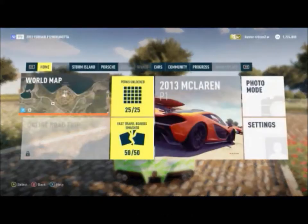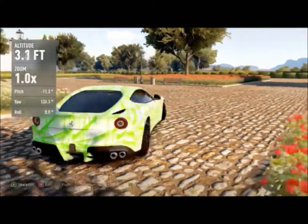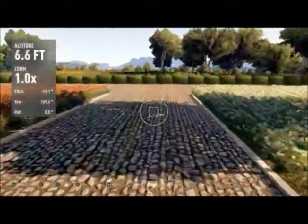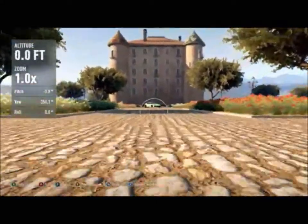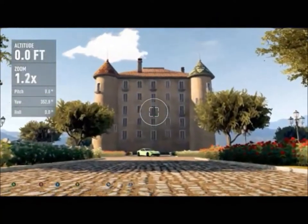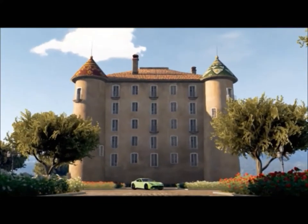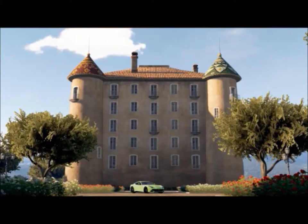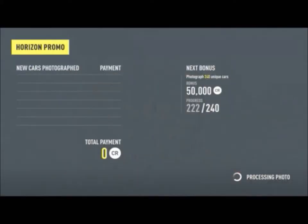From there, you just hit Start, go into photo mode, and switch to my controller because I can't move around with the steering wheel. Then all you have to do is come back here to the back of it, zoom in until the car is about at the bottom of the screen and the top of the tower is at the top — and then you have your great looking photo.